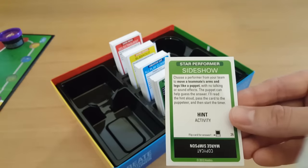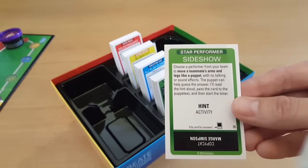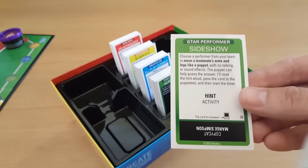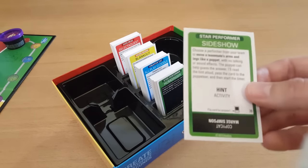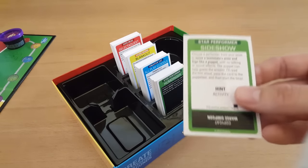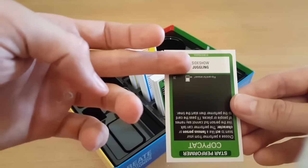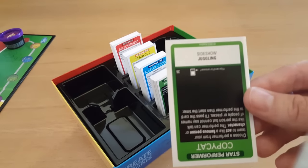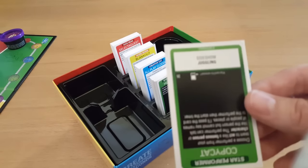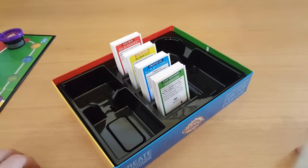Let's go for the white. Choose a performer from your team to move a teammate's arms and legs like a puppet with no talking or sound effects. The puppet can help guess the answer. I'll read the hint aloud, pass the card to the puppeteer, and then start the timer. The hint is 'activity' and the answer is juggling. So if I was the master puppeteer I'd be moving someone's arms and maybe their head - you've got the minute timer to get it done. It's going to be a bit of confusion and chaos, but really a lot of fun.